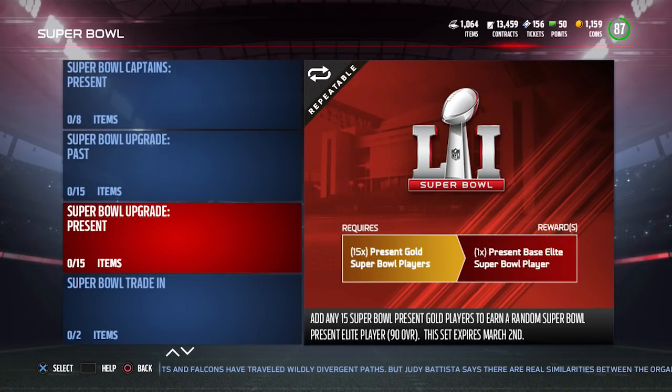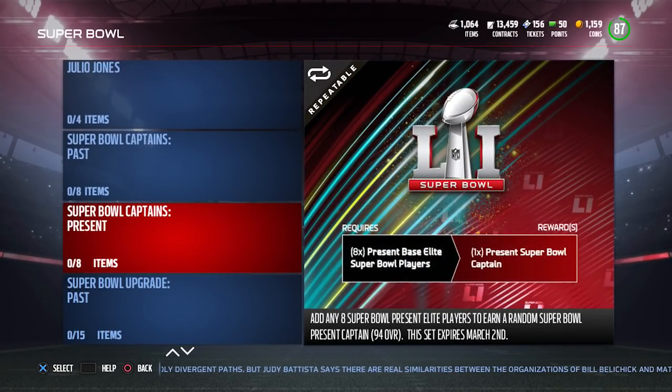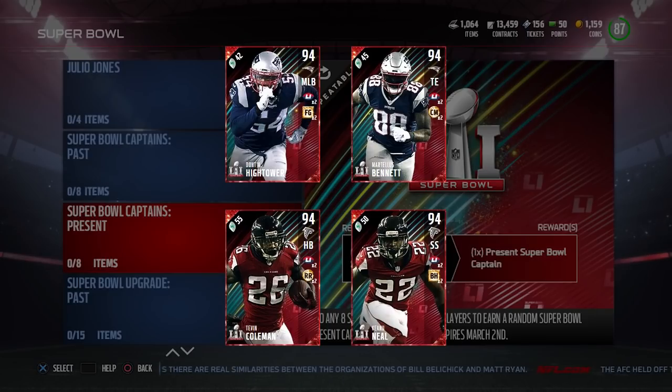When you have those elite players, you can upgrade them to Super Bowl Captains. To do that, you need eight of those elite players from either the Past or Present side. For the Present, there are four potential captains: Martellus Bennett, Dont'a Hightower, Tevin Coleman, and Keanu Neal — all 94 overall.